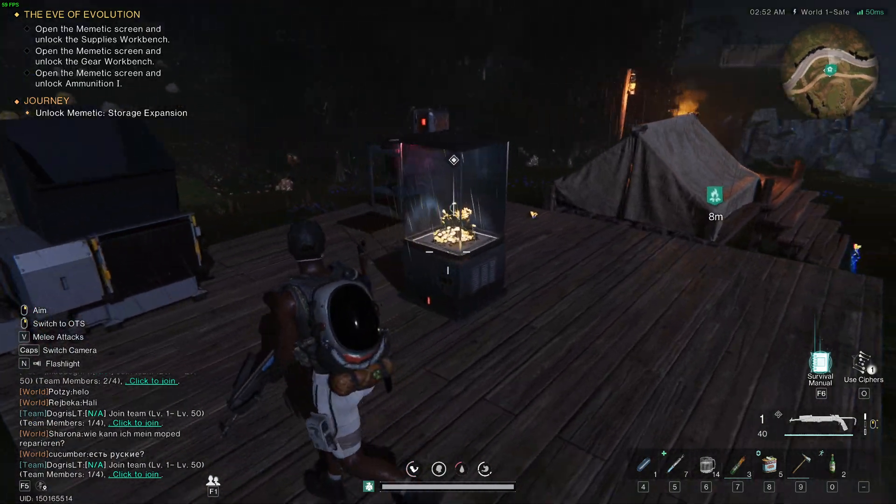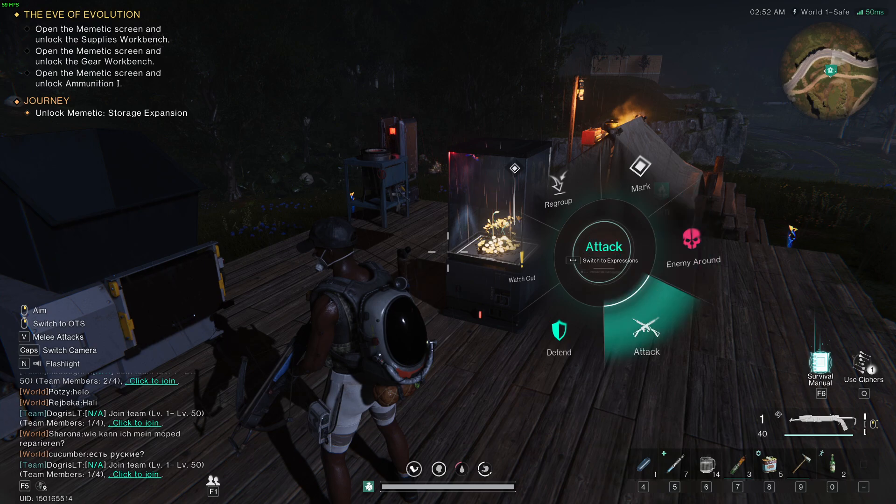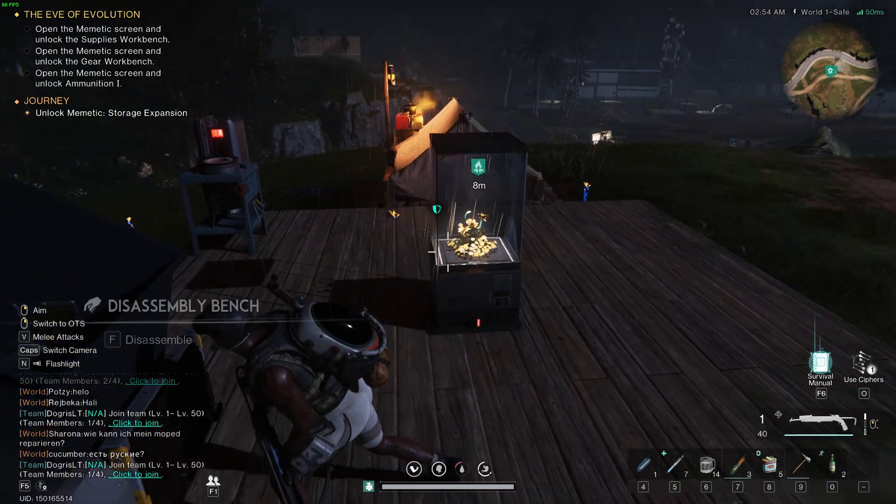Hello, in this video I'm gonna show you how we can use pings or commands in Want Human. As you can see, we have this wheel of commands that we can use in order to communicate with other players.